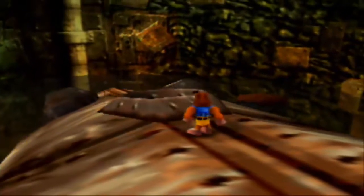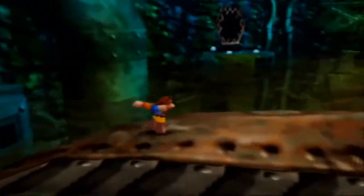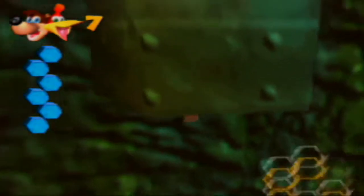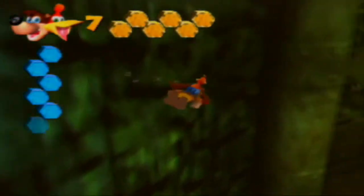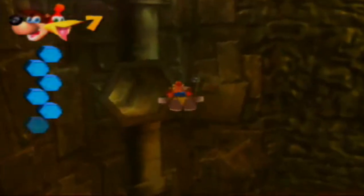Where is it? Alright, looks like I'm gonna have to go look that up. Okay, I got it. So right near the shock pad here — go right here, swim underneath here. And there it is. That is very, very cleverly hidden. I give you props there, Rare.